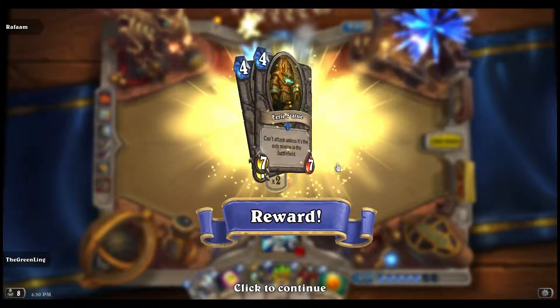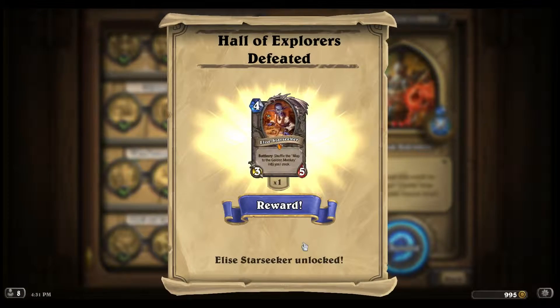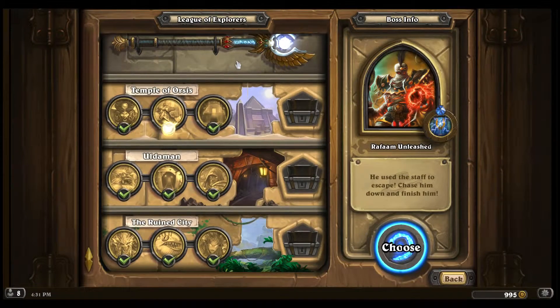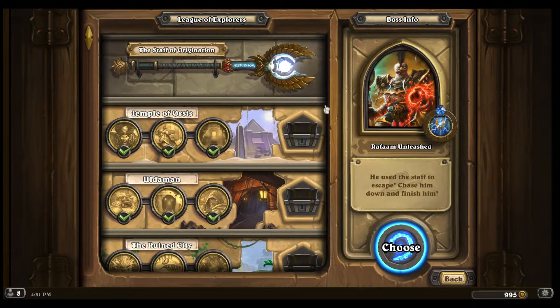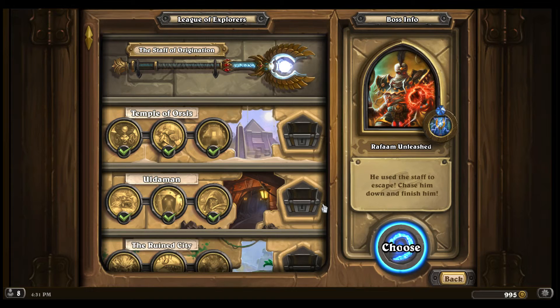This was ridiculously easy. I accidentally skipped what they got but it was just the Uri statue - it attacks for seven with no minions on the field. You can get LC Starseeker. The way this works is you shuffle the golden map into your deck, then if you draw the map you can play it and get the golden monkey. The golden monkey gives you all golden cards, Rafaam gives you a powerful artifact, and you get the staff of origination from completing the last two class challenges. Thanks to your heroism the reassembled staff now lies safely in the Hall of Explorers. We'll be back in the next one - thanks guys, later!